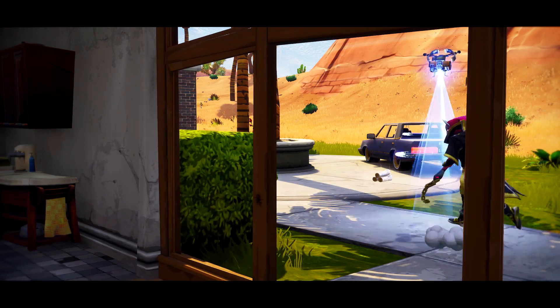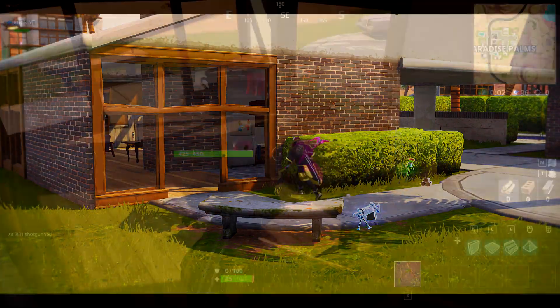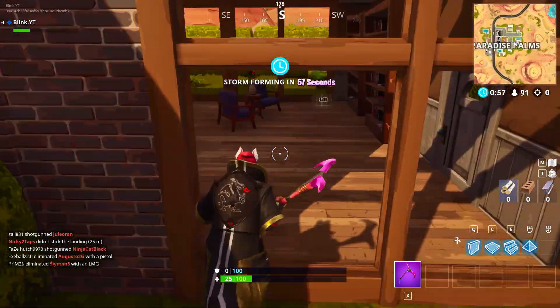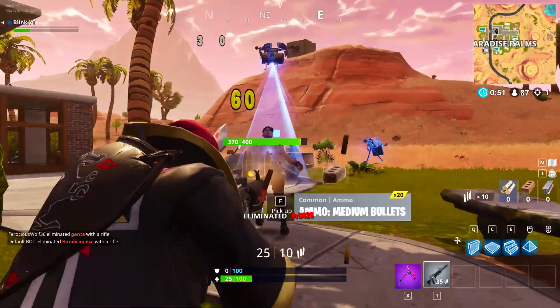I ended up finding a weapon and you can see I utilized that right side peeking angle and got a few shots to finish off my opponent. He was hurt, so that's probably why I got the elimination, but the angle did assist me. With an AR it's not easy to do and don't expect it to work every time — shotguns are what you'll be doing it with most because you can peek in and out pretty quickly.